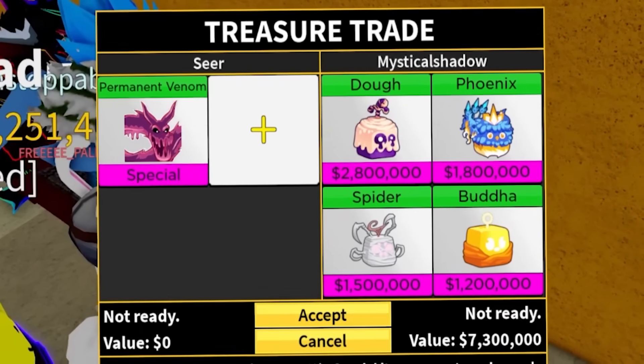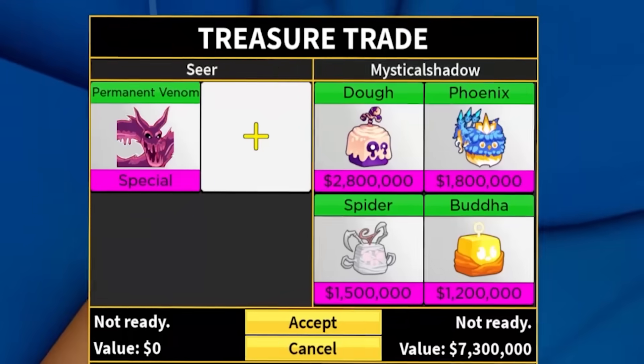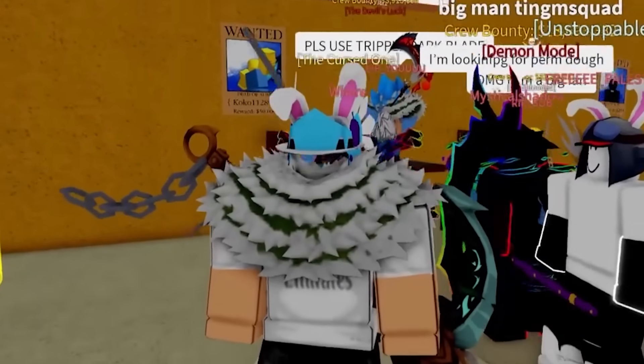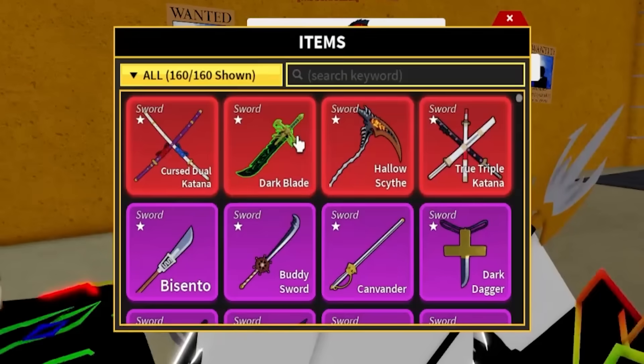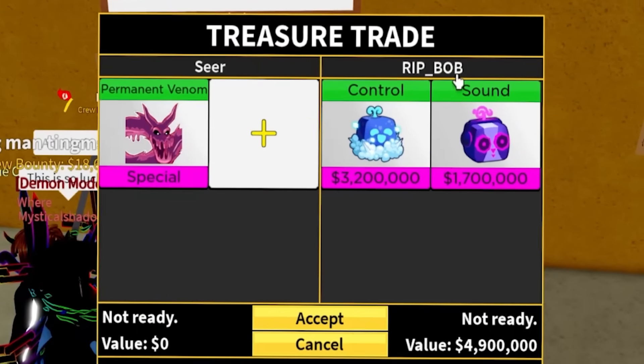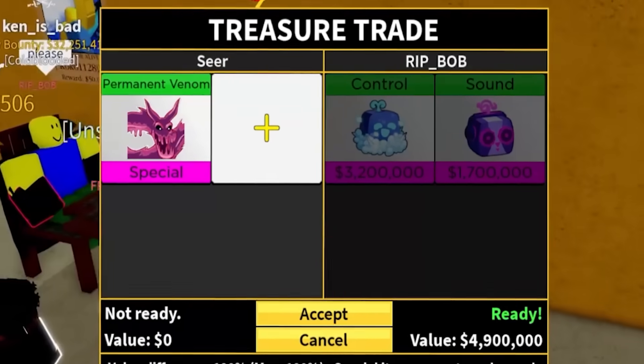Someone please use triple dark blade - I wish I had triple dark blade. Please, devs, if you're watching this, admins, please hook me up with a triple dark blade. If I go to my inventory, I only have a normal dark blade. We also got Rib Bob - control and sound, really? That's it.